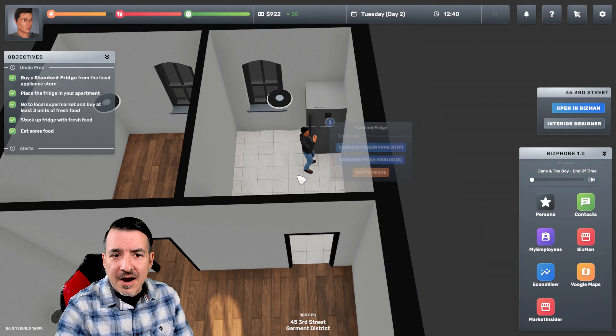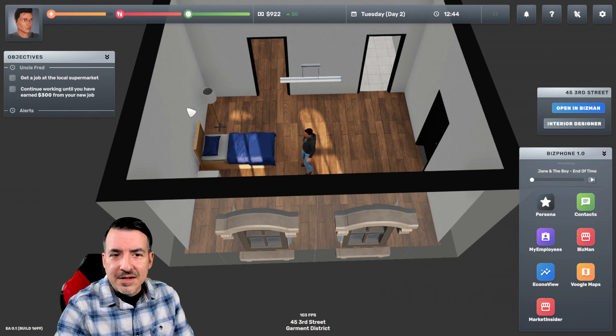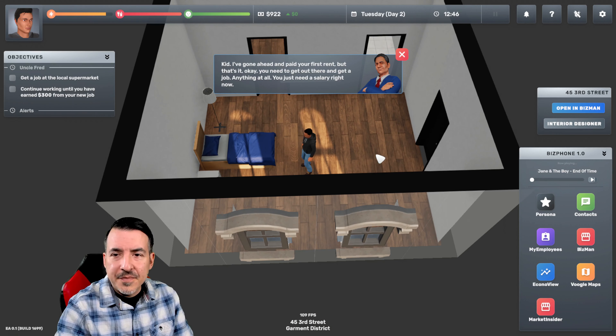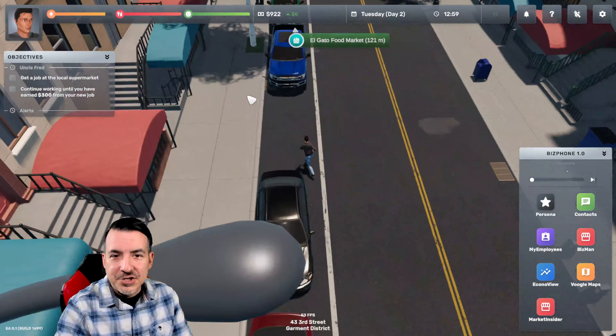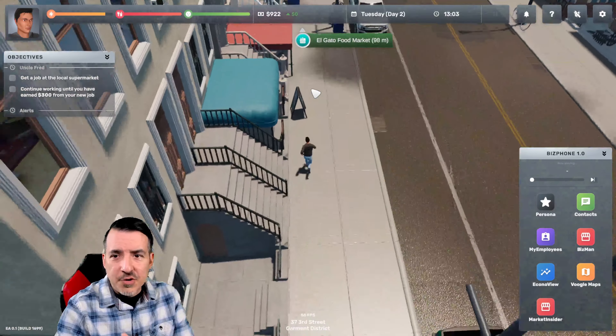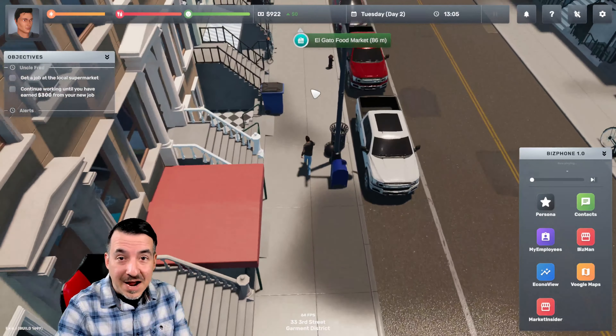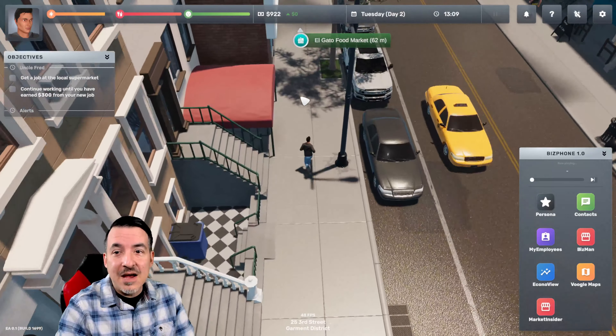A couple of other really cool things about the game: when you play in sandbox mode you have a lot of control. We're going to put the food in the fridge. Uncle Fred says he's paid the first rent but we need to get out there and get a job — anything at all, we just need a salary right now. So we're going to go down to that same supermarket we were just shopping at and get a job.